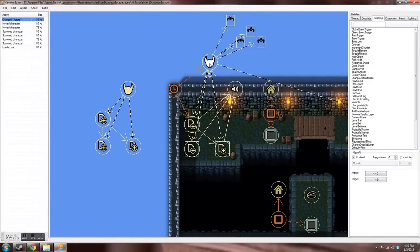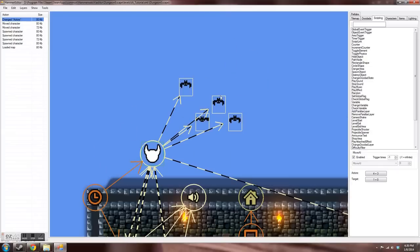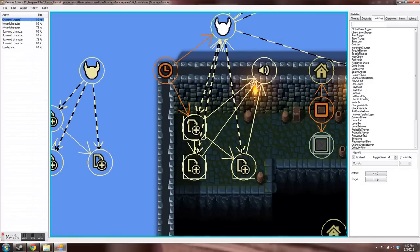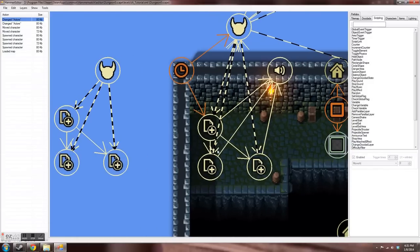For the AI script, the tricky part is with your move AI — unlike selecting normal units where you click on actors and select those actors, we're going to select the actual script that creates the actors. The only thing different is you need to right-click and a pull-down bar will pop up showing 'last spawned.' Select that, and make sure you trigger this move AI before you spawn more units, because it will only move the units that were last spawned from that creation.